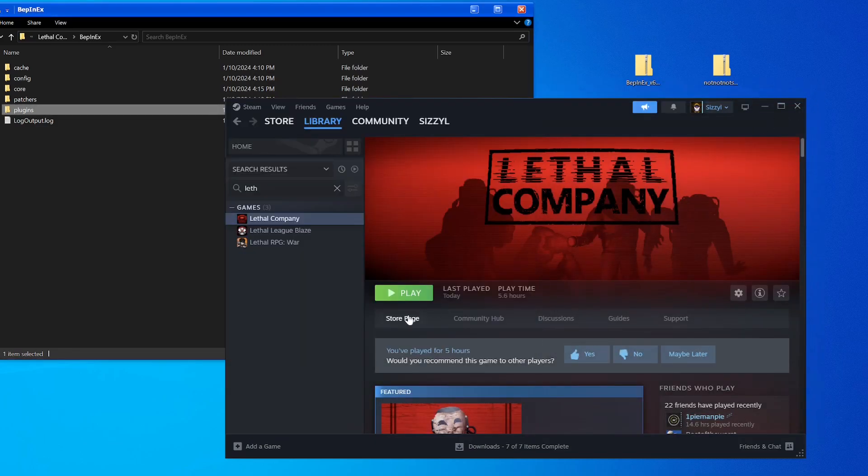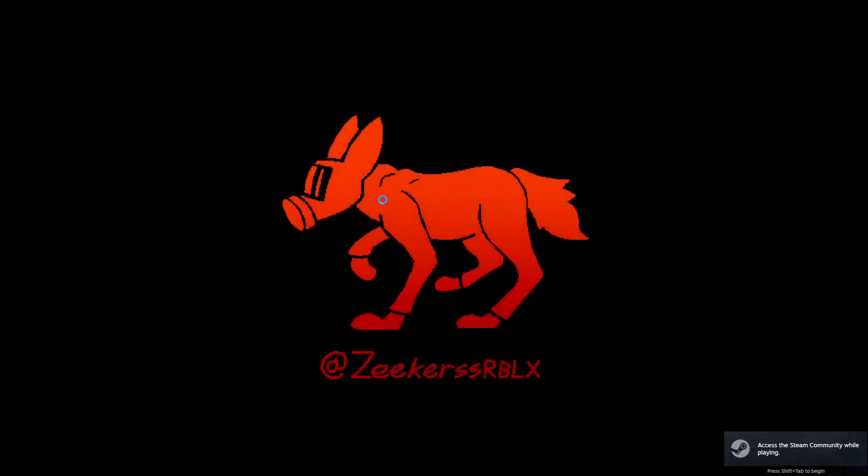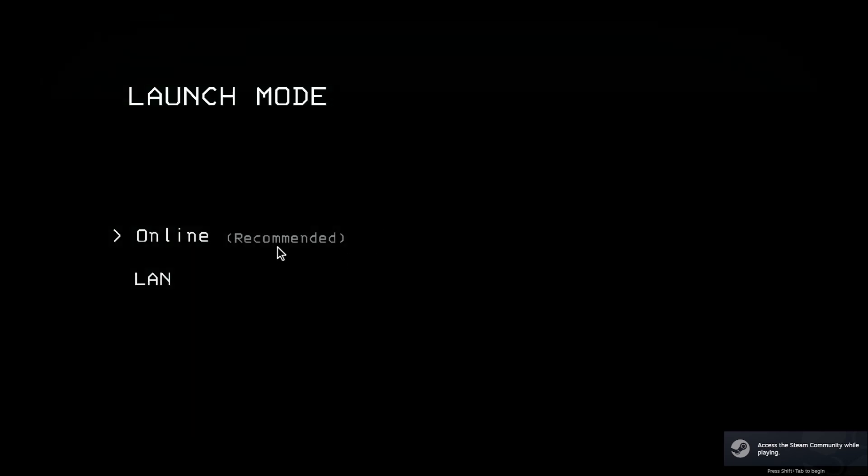Once you boot up the game — which I'll do real quick — you will have a pretty visual display confirming whether it's installed. All right, so let's let the game boot up. From here, hit Online.